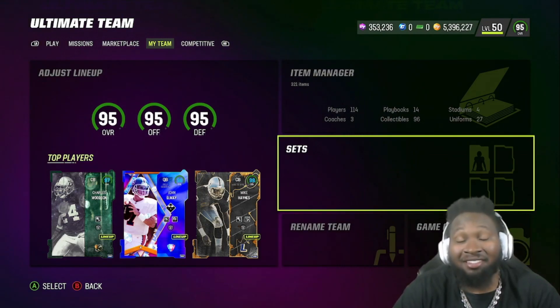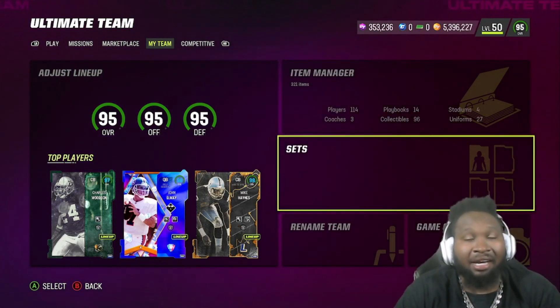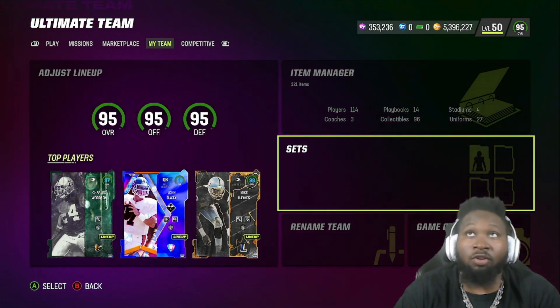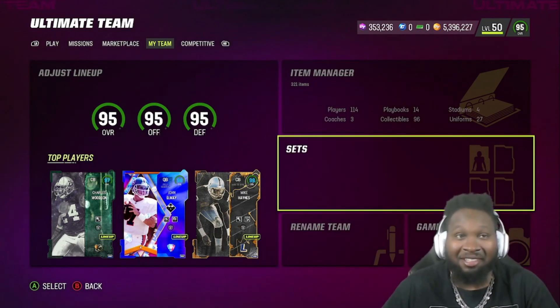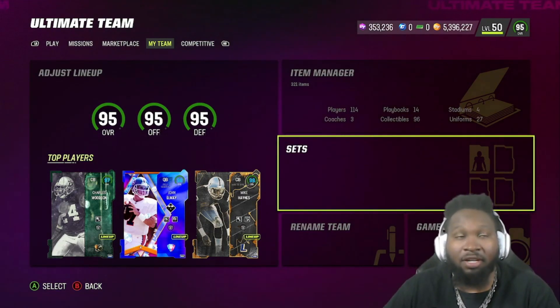We got that boy LTD Mike Haynes, as you guys can see in the top three. Not only that, we also made some big time changes to the Raiders theme team — a lot of upgrades. We're gonna go ahead and get to that. As you guys can see, that coin count took a nice little chunk. Obviously a lot of upgrades, so let's go ahead and get into player stats and show you guys the changes.